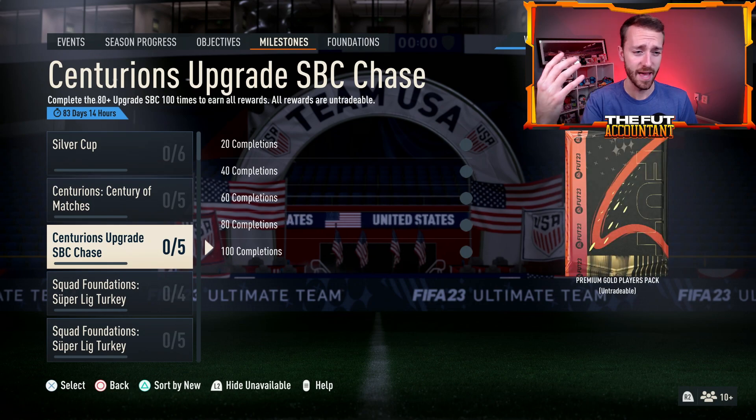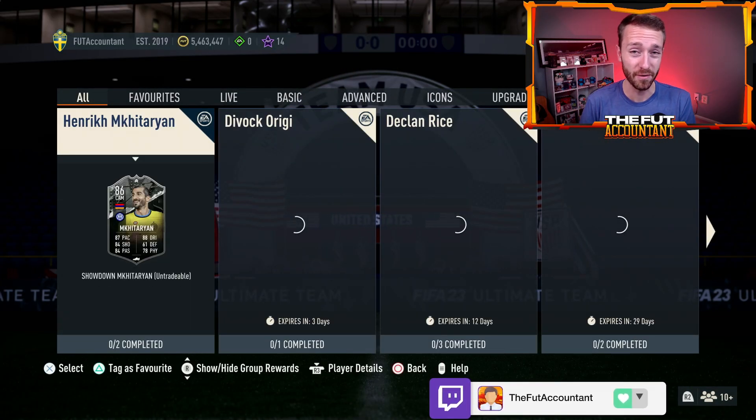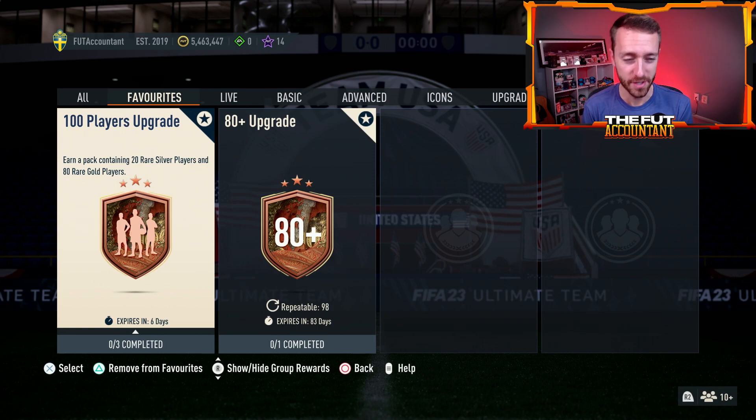We've got objectives and the centurion of matches upgrade SBC. EA is dropping a lot of SBCs that people are putting their fodder into, and they're doing that to try to get that stuff out of your club before the big pack promo of Team of the Year. They do this all the time — they want you to feel like you need to open packs this weekend and in the next couple of weeks as Team of the Year is coming.